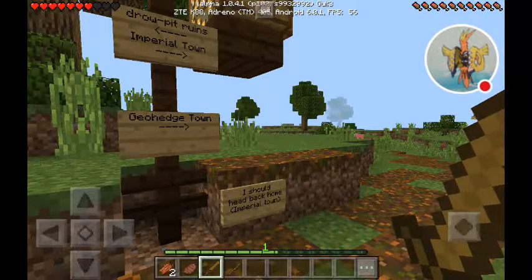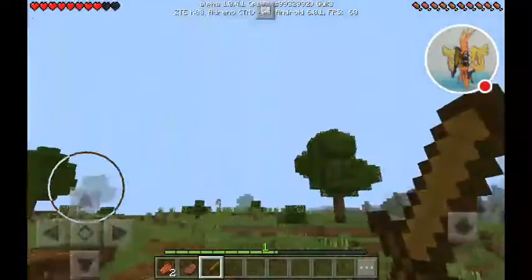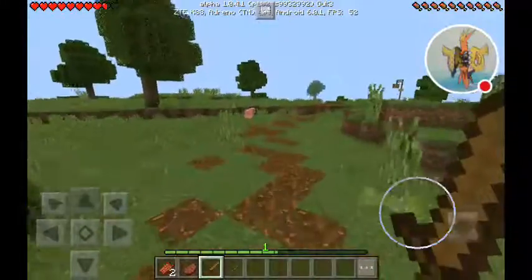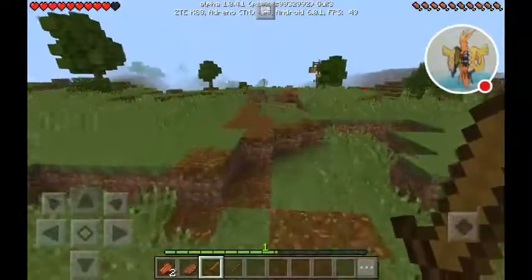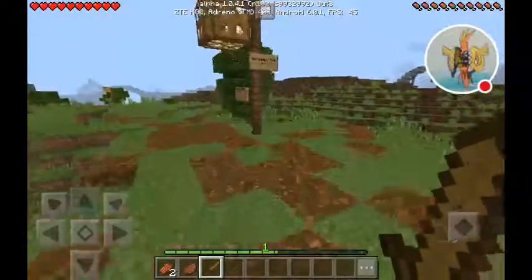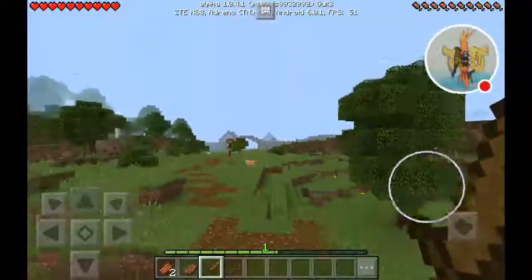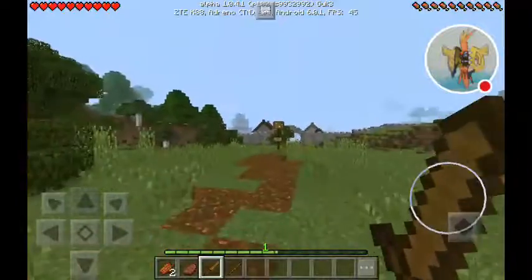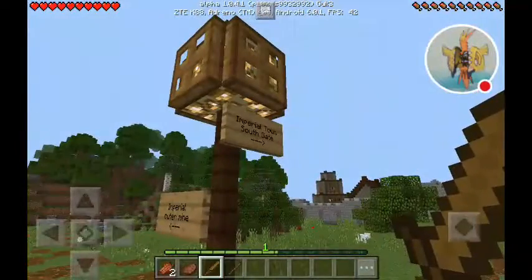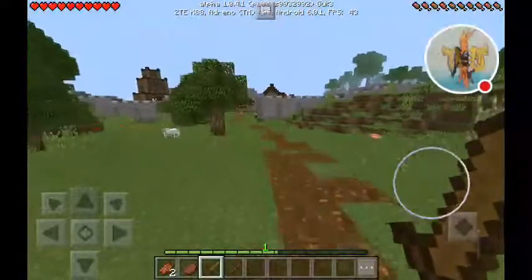There are signs: Drow Pit Ruins, Imperial Town, Geo Hedge Town. I should head back home - Imperial Town though, so let's go to Imperial Town. And this is all vanilla - no texture packs, no mods. Geo Hedge Town, Imperial Town - oh that looks like a really cool town, but we need to go to Imperial Town. Imperial Outer Mine, Imperial Town South Gate - let's head to the south gate.